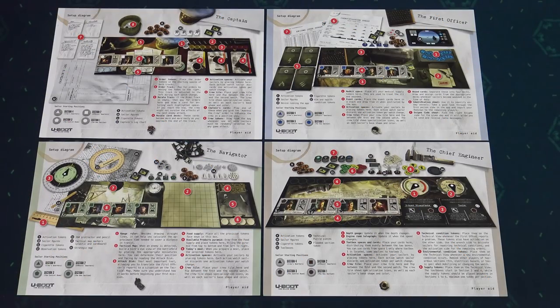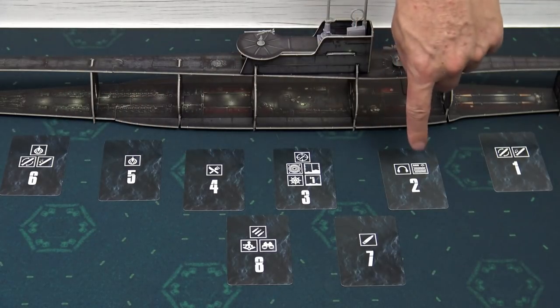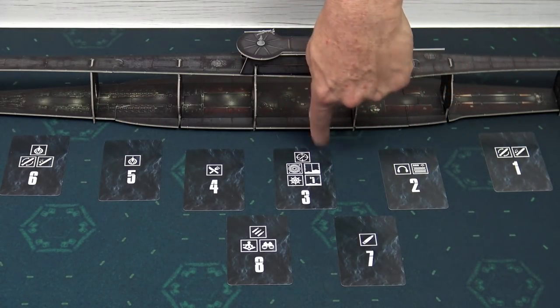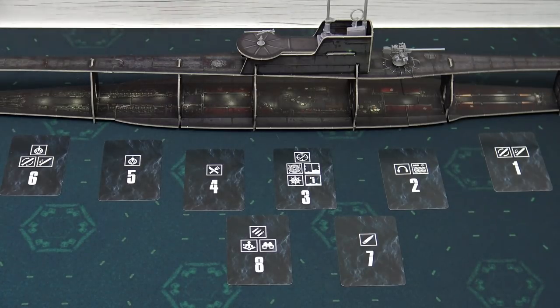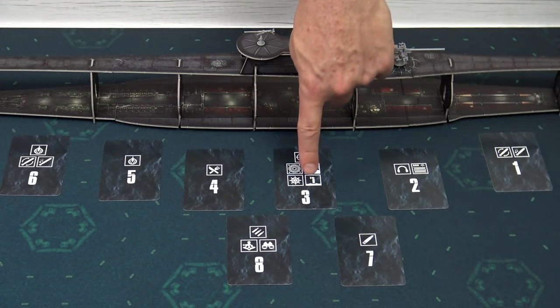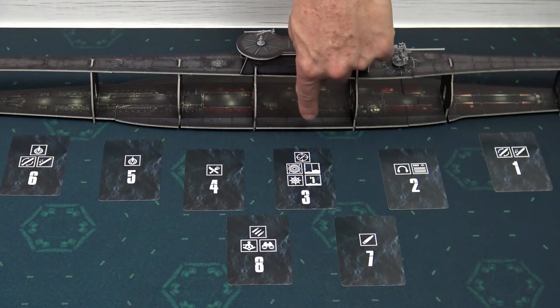First of all, choose the roles. In a four-player game each player will take one role. When playing with smaller player counts, some players will take more than one role. Place the 3D model of a submarine in the middle of the table and line up these section cards with the sections of the model. Section seven is this part of the upper deck and section eight is this part. Each card displays a section number and all the actions that take place in that section.